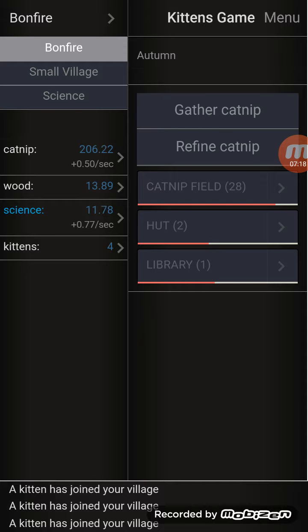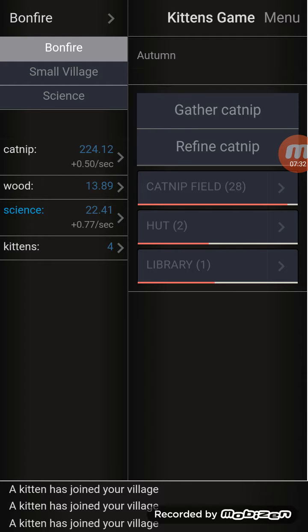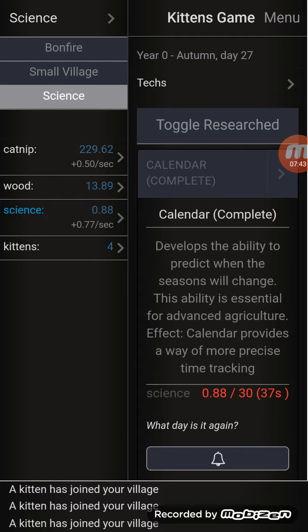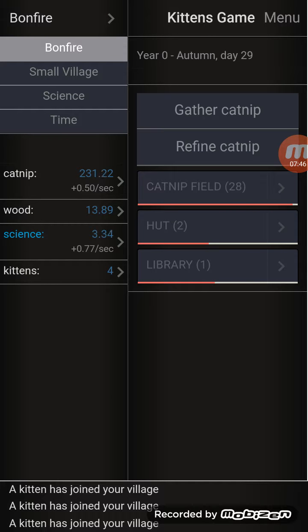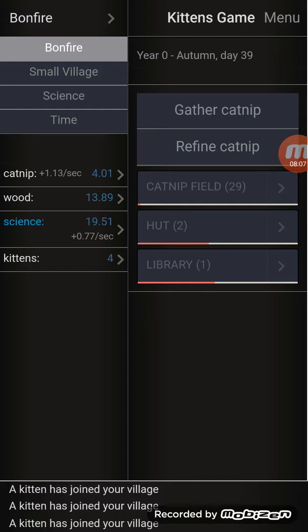Autumn - that's cool. However, I don't know when I'm gonna move from autumn to winter. Once winter kicks in, you'll see in my catnip section right here that it's gonna drop very considerably. I need to be able to time everything correctly because early on it's gonna be a little bit hard arranging your cats. I'm on autumn day 28, year zero - there are 100 days per season. So in about 70 days my catnip production is gonna drop anywhere from 75 to 90 percent, because winter sucks.